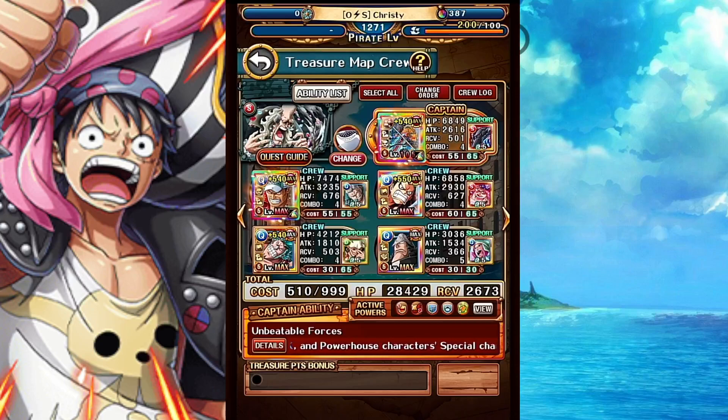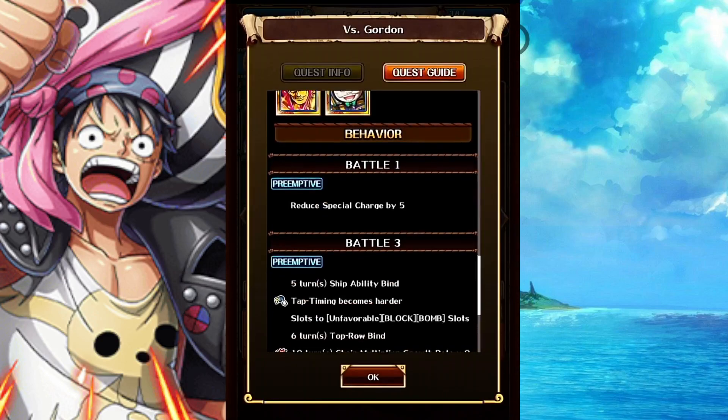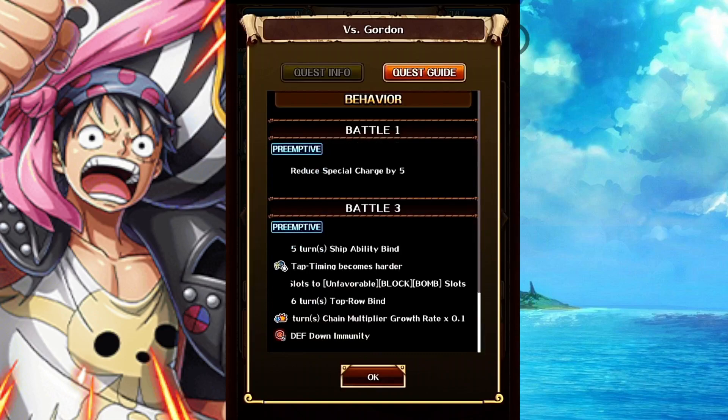Hey, hope you guys are having a good day today. We're going to go over my treasure map teams. So for the first one, we're going to use Waveflitter with the Caddo group. And with the Okanu, we should be able to get matching orbs and a chain lock.